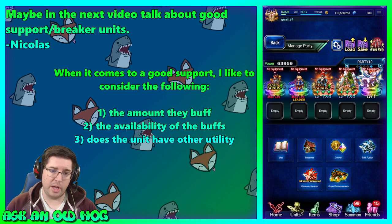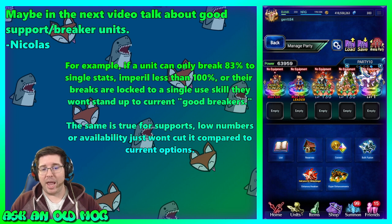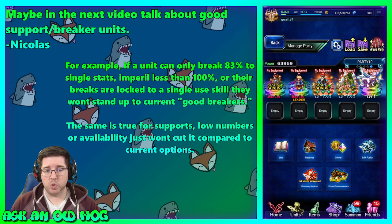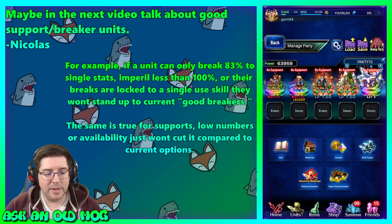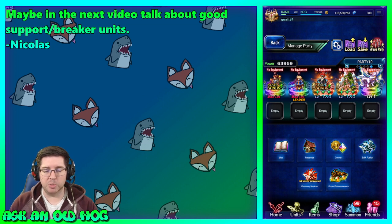For example, if a unit can only break 83% to a single stat, or they imperil less than 100%, or their breaks are locked to a single-use skill, they really are not going to stand up to what I — and others — would consider really good breakers. The same is true about supports: if they just don't do very good numbers or their buffs are not available on a regular basis, they're just not going to cut it compared to the really good current options.